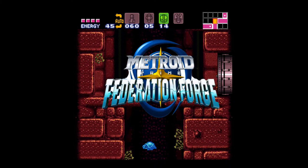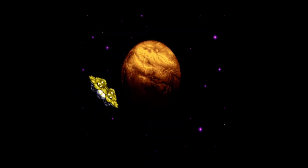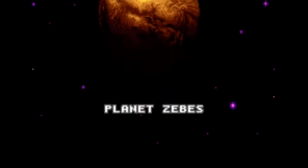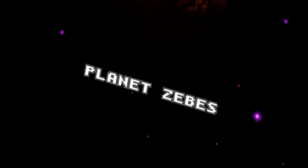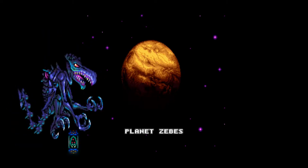Like every Metroid game — except for Federation of course — you play as the renowned bounty hunter Samus Aran, who follows a baby Metroid back to the planet Zebes. Basically, she was kidnapped by a giant bird from earlier and, yada yada, we have Super Metroid.